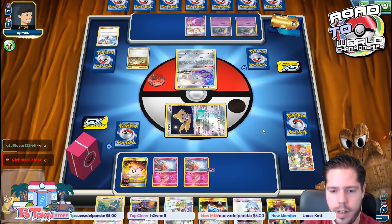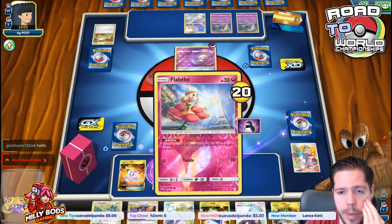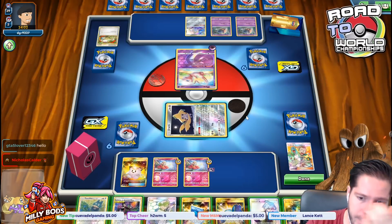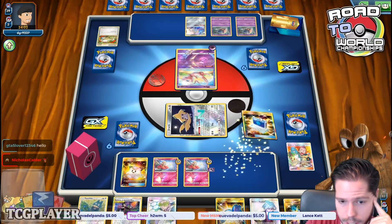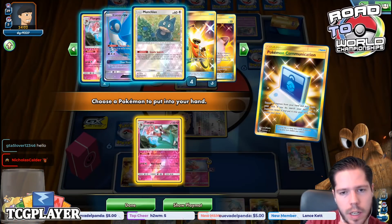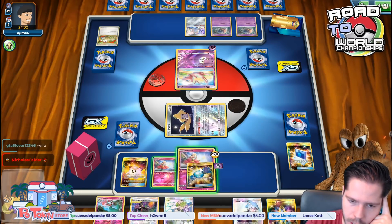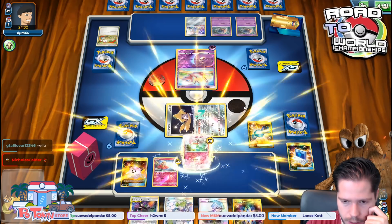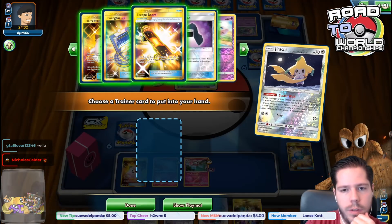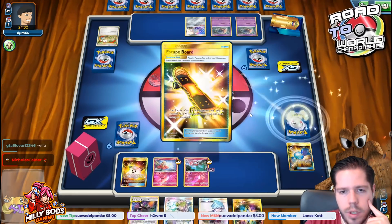We are up against Malamar, which is a potentially problematic deck. Malamar decides not to get a KO on the Flapebe. I top deck Rare Candy — that's really good, so I'm happy I did not bench that person. I'm going to get the Flourges, then Rare Candy it to evolve. We basically need an infinite amount of Sky Pillar. That's going to be our goal here.